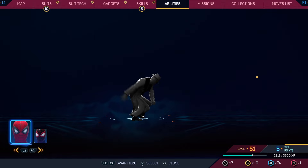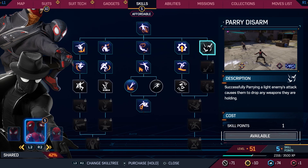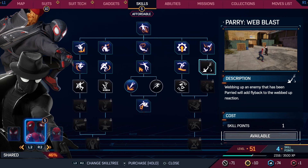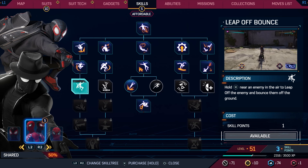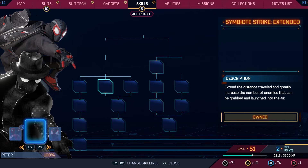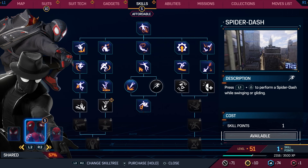Five skill points left for shared upgrades: Parry Disarm — successfully parrying a light enemy attack causes them to drop weapons. Parry Web Blast — webbing up a parried enemy adds fly-back to the webbed reaction. Leap Off Bounce — hold X near any airborne enemy to leap off and bounce them off the ground. Directional Yank — hold triangle then press L2 or R2 to pull basic enemies sideways into objects. Spider Dash — L1 and triangle to dash while swinging or gliding.